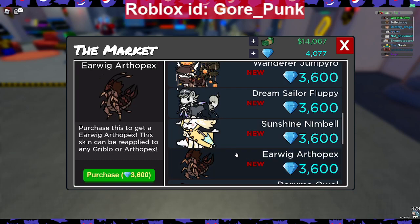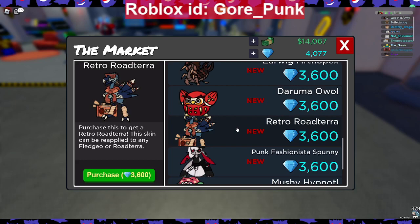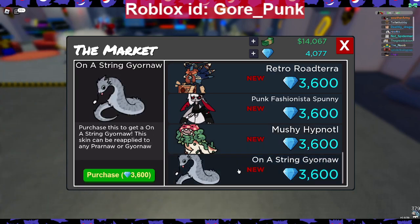We got Earwig Arthropulx at 3,600 gems — I'm in a basement right now and I see earwigs every time I'm streaming, so this is making me sick, but I do like the skin. We got Daryuma Awo at 3,600 gems — another skin I wouldn't mind having. We got Retro Roll Terror at 3,600 gems — crazy, I just took a screenshot of this skin concept last night. We got Punk Fashionista Spunny at 3,600 gems — really cool, more of a half-punk thing. We got Mushy Hypnotto at 3,600 gems, and Gairo Na at 3,600 gems.